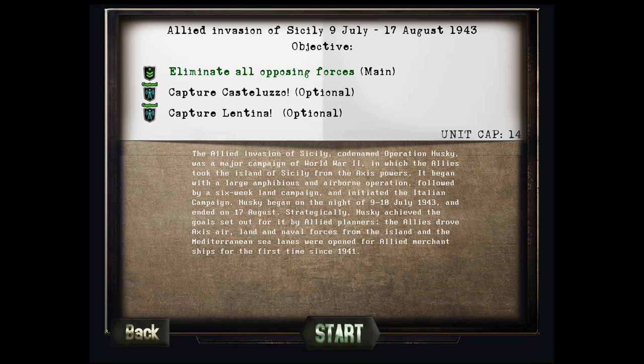Operation Husky began with a large-scale amphibious and airborne operation, followed by a six-week-long land campaign, and initiated the Italian campaign. Husky began on the night of 10th July 1943 and ended on the 17th of August. Strategically, Husky achieved all the goals set out for it by Allied planners — the Allies drove Axis air, land, and naval units from the island, and the Mediterranean sea lanes were opened for Allied merchant ships for the first time since 1941.